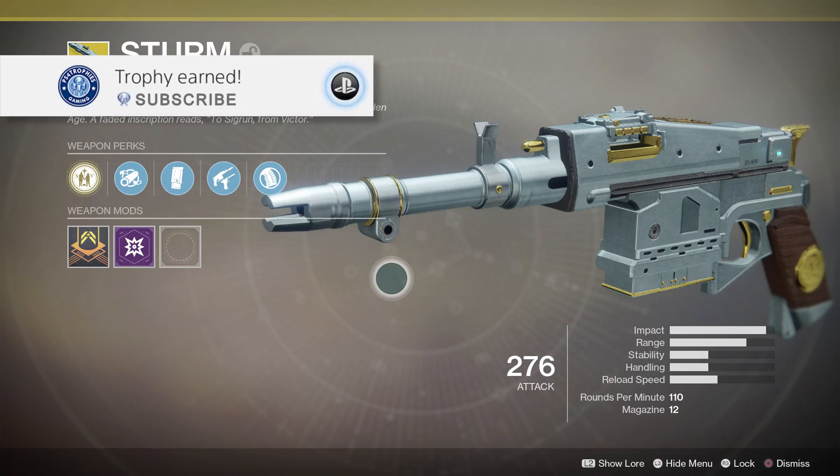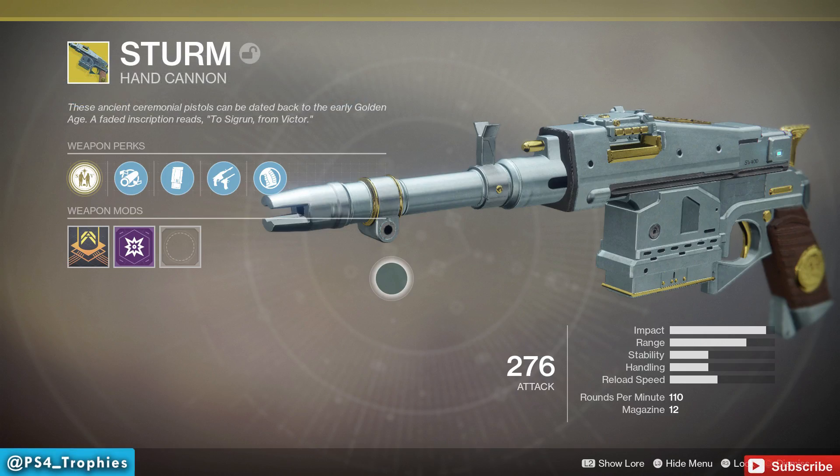Hello everyone, I want to show you how to get the Sturm, it's an exotic hand cannon in Destiny 2. It's a fairly lengthy quest line that you have to complete in order to get it.